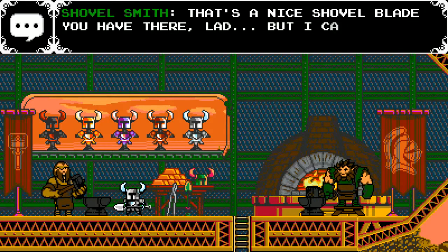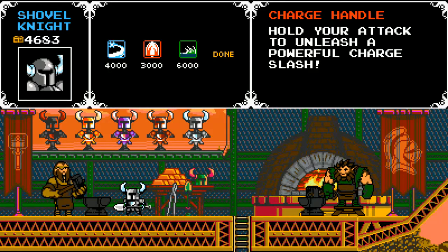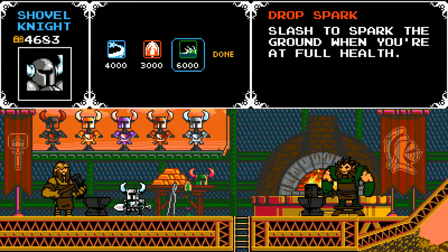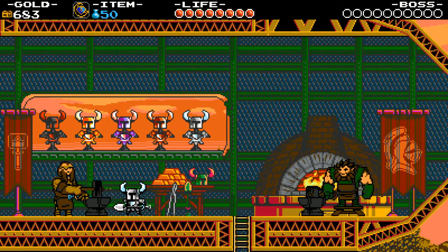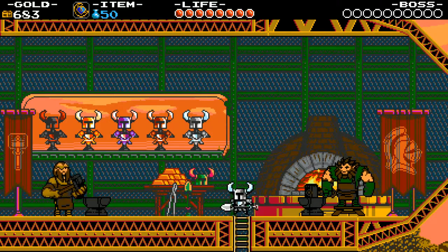That's a nice shovel blade you have there, lad, but I can improve it — unlock its true abilities. Fold your attack to unleash a powerful charge slash. Dig up a whole pile in one mighty motion. Slash to spark the ground when you're at full health — that sounds awesome. I only have enough for this, so why not, I'll try that out. Upgrade my shovel! Dude, that looks awesome. Thank you guys, I will be back with more money.